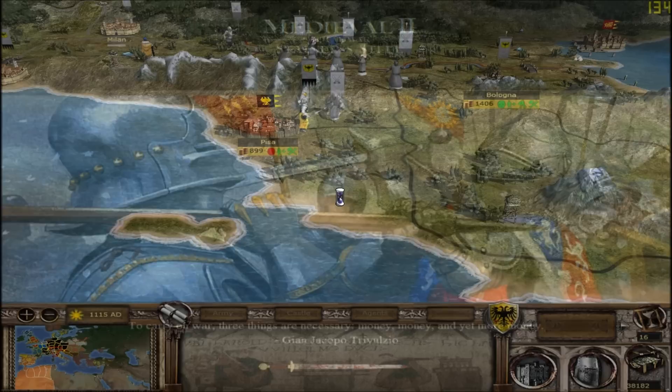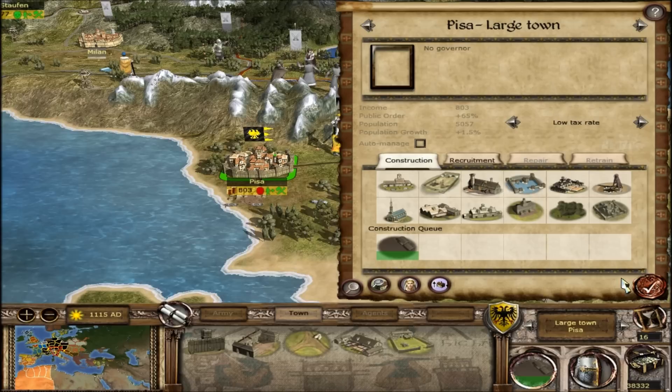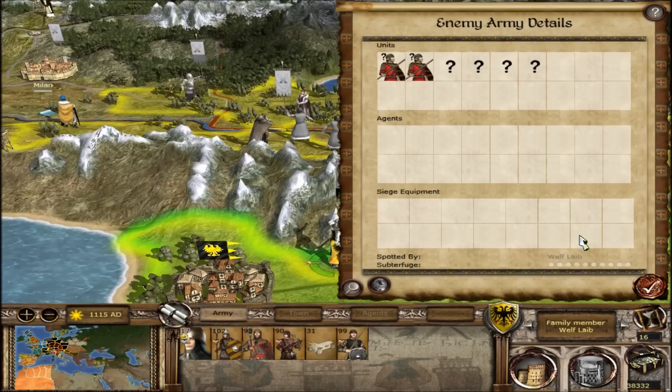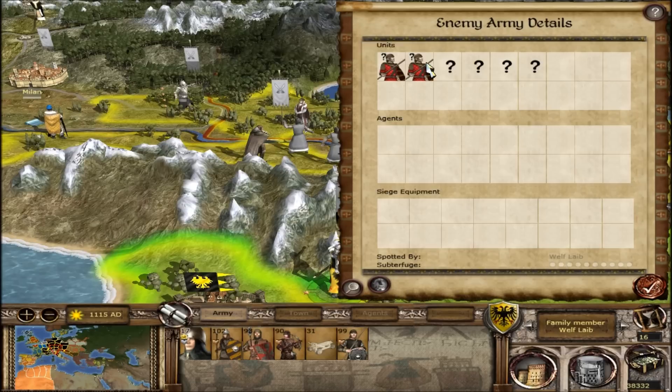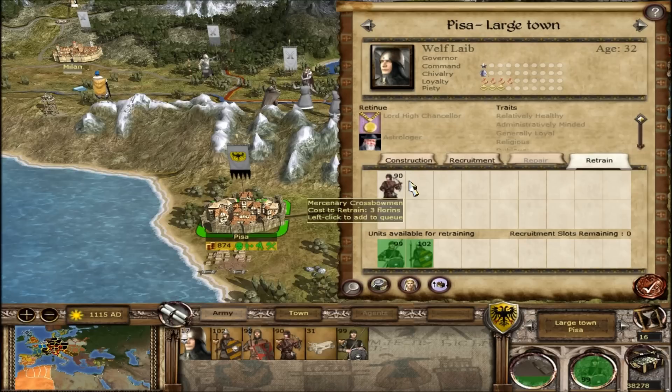We lost 27 men, they lost around 450-something. Can I lower the taxes? I can, but it's not gonna do much. That's definitely a bigger army and we only have three infantry units — they probably would be able to outmaneuver us completely. Let's pull back to Pisa for now, maybe retrain a bit, and increase taxes again.